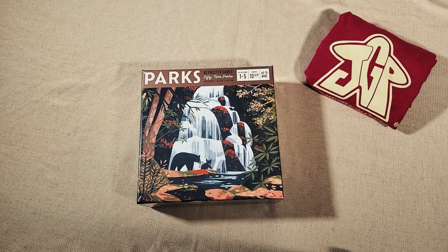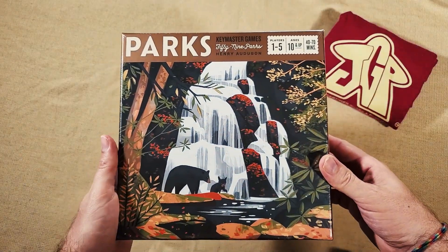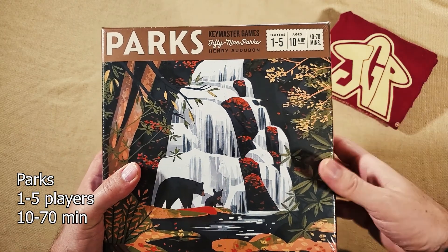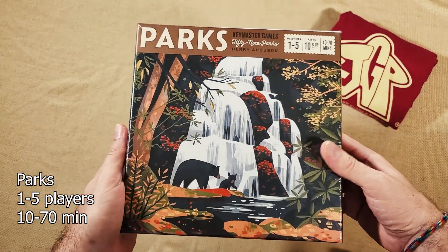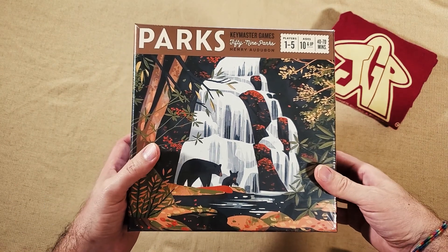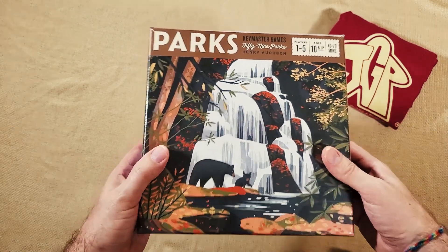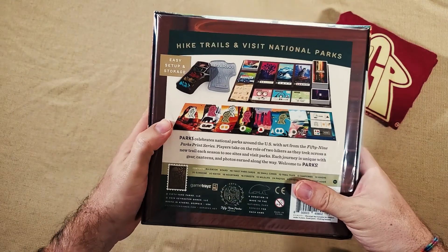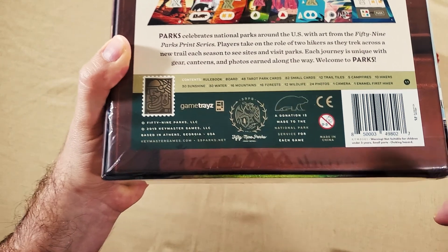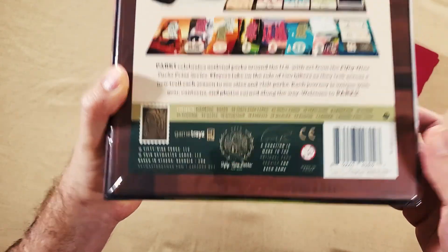Hi, this is Steven from Just Got Played, and today we're going to open up Parks from Keymaster Games. It's for 1-5 players, ages 10 and up, and takes about 40-70 minutes to play. There are multiple versions of Parks — one from the very successful Kickstarter, one from Barnes & Noble with a different cover. This is the English first edition, which includes game trays, and a donation is made to the National Park Service for each game.